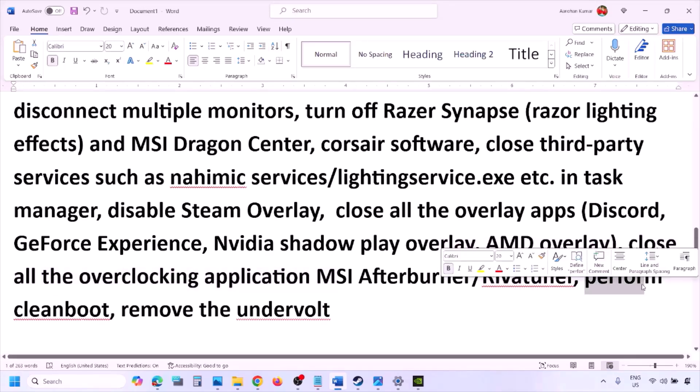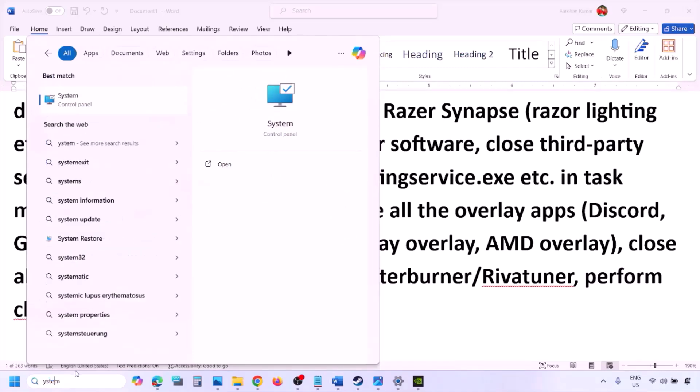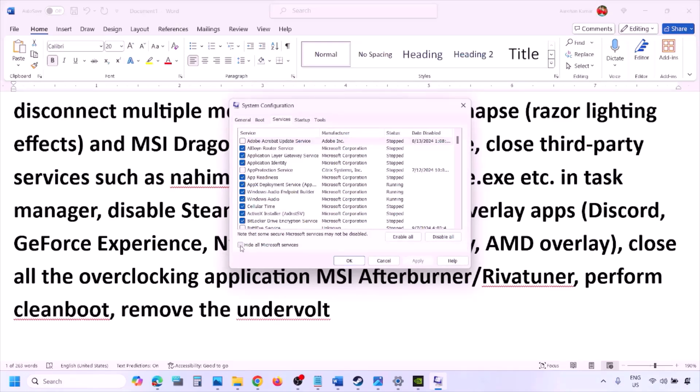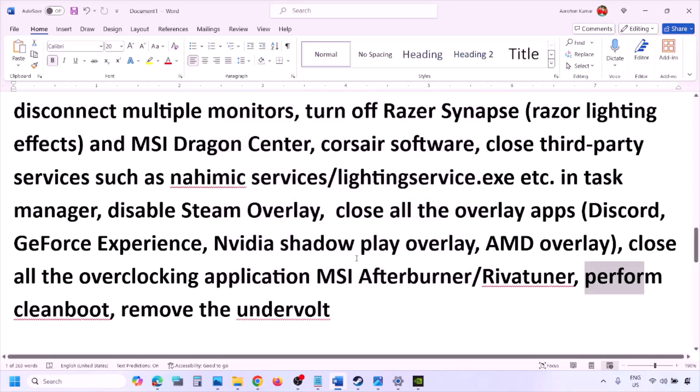Next, perform a clean boot. Type 'System Configuration' in the Windows search box, open it, go to the Services tab, put a check on 'Hide all Microsoft services,' then click Disable All. Click Apply, then OK. When prompted, restart your computer and then launch the game. Also, if you have undervolted your computer, remove the undervolt and launch the game.